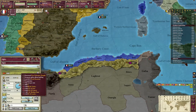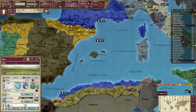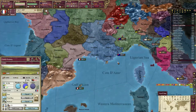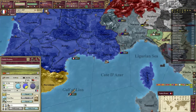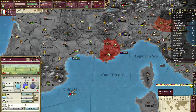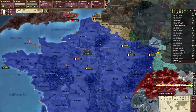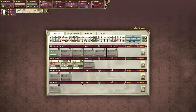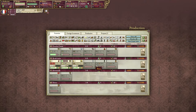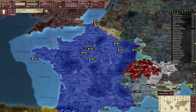I should probably make a naval base — let's make another one. Oh, I can't — it's part of a province. What RGO does it have? Fish — that doesn't produce much so I'm not going to. Industrial. Now I've got more money — let's do a wine factory and a beer factory. Paris drunkards.